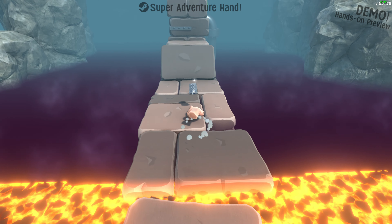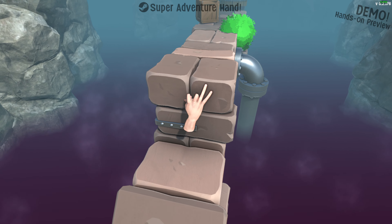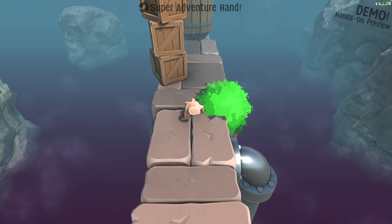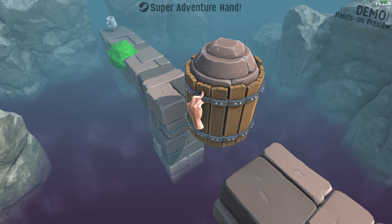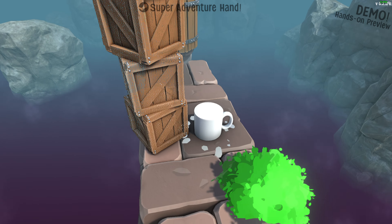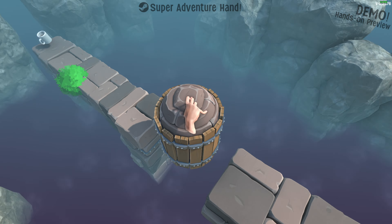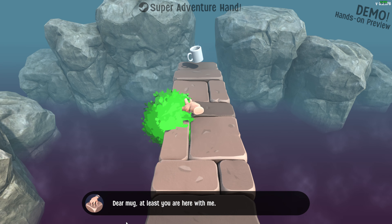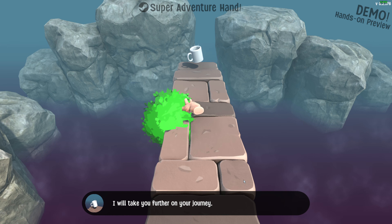The floor is lava by the way. Do we have a sprint? No, we do not have a sprint. But we can stick to walls. I must find the mug. Question: can we stick to this? The answer is yes, and I don't know how the physics works. Okay, so that's the mug. Can I jump here? There we go! 'Oh my god, is with me, I will take you farther in your journey.'